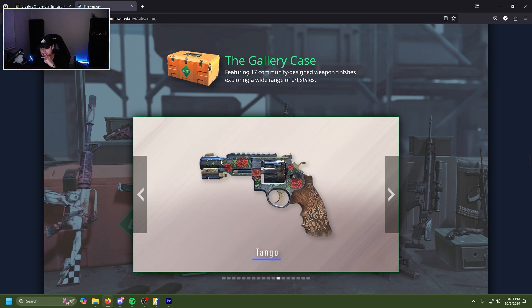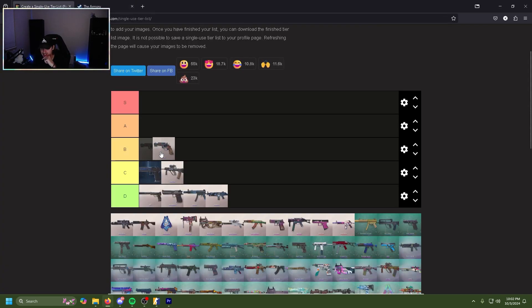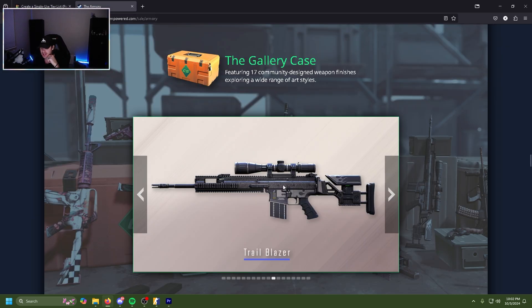The Tango R8 is actually really nice. I love this rose artwork as well as the gold accents of the overall skin, and not to mention the wood engraving on this thing. This is one of the cleaner skins in this case honestly, and unfortunately it's on the R8. But that being said, it's clean — we're gonna throw that in B tier.